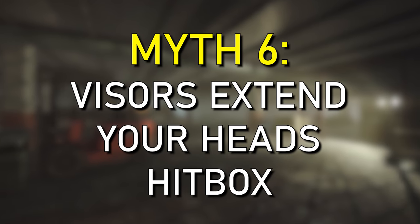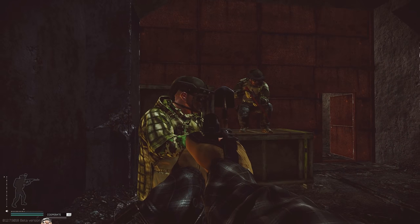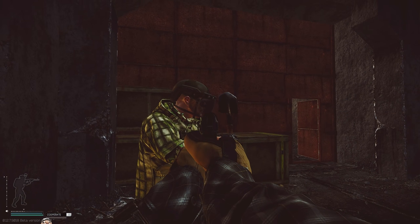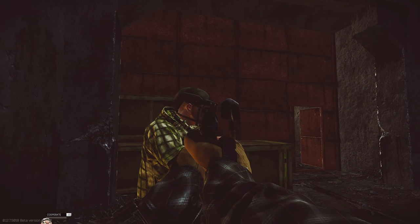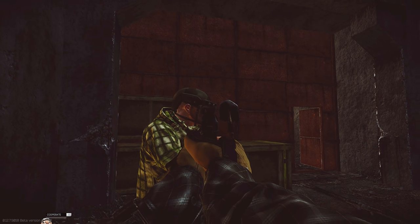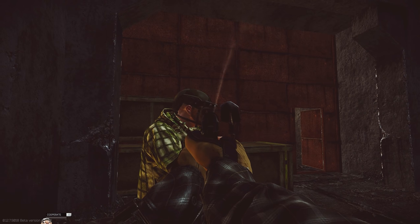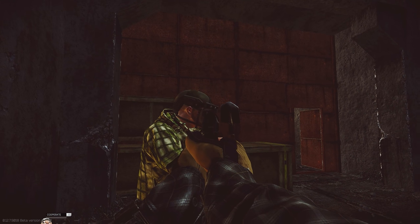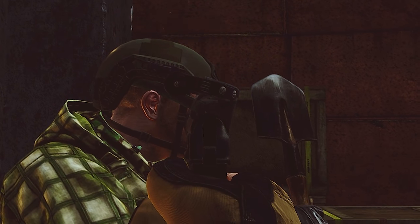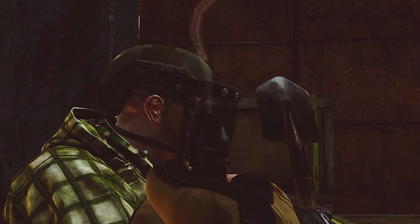Myth 6: do visors extend the hitbox of the head? In other words, when the visor is down, does it make the hitbox extend past the face? As you can see, any time I wasn't fully in line with the face, the round would pass through the visor completely ignoring it. This is different to how helmets operate — the round passes directly through the visor up until the point where it's in line with the player's face or eyes. Gradually getting left by millimeters until in line with his eyes, that's when it starts to interact with the visor.